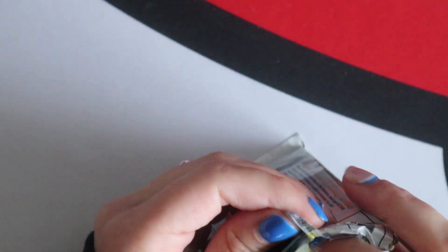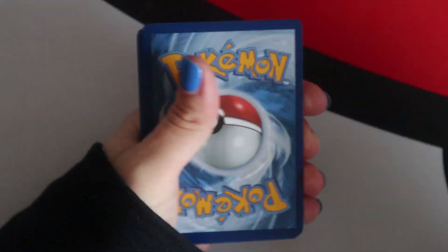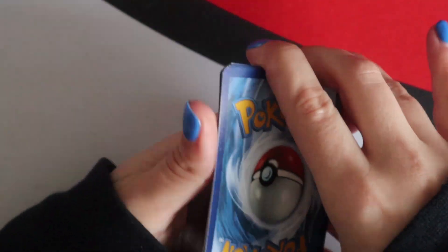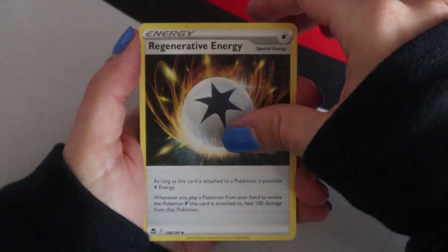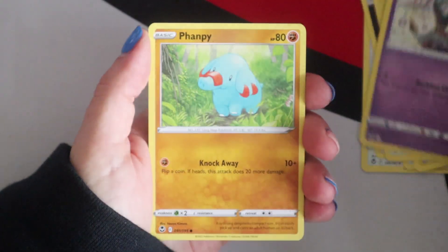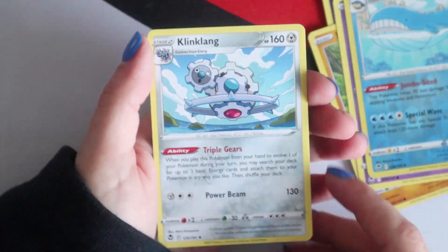Fourth pack - halfway through and two hits, pretty good going. Energy, Lopunny, Serena, energy, Rotom, Buneary, Dreepy, Famphi, Chimecho, Reverse Wailord, and a Klinklang.